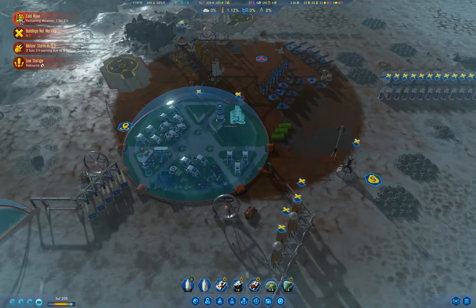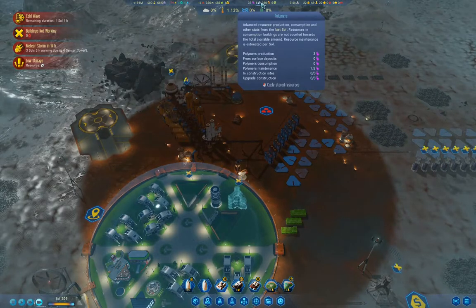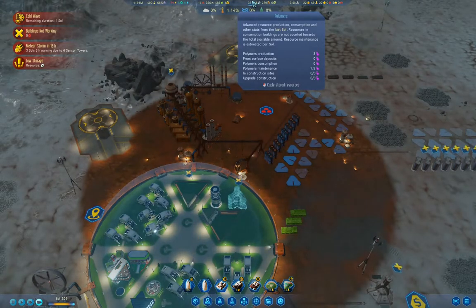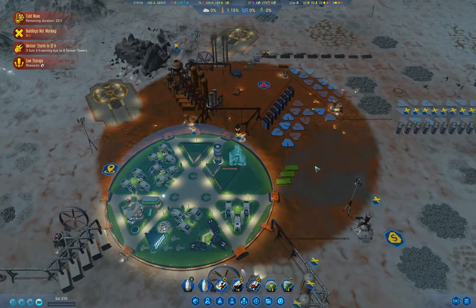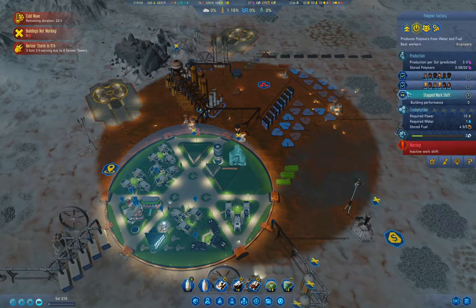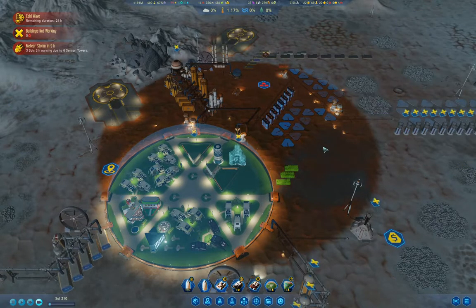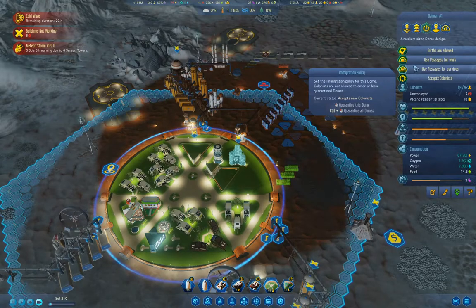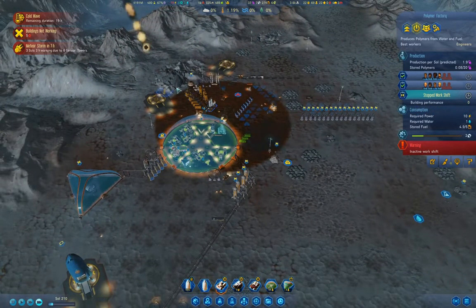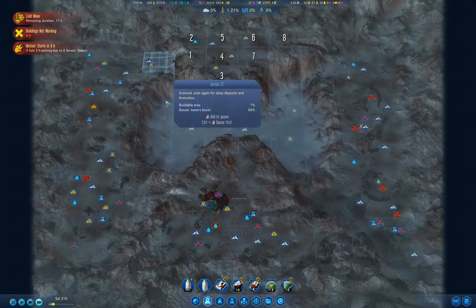We're producing twice as many polymers as we need, roughly. I could get research going — that'd be good. More colonists working indoors would be better. I'm going to drop the number of colonists working in the polymer factory. Meteor storm's operating and it's right on top of us — actually no, it's not operating yet, that was just a random one. Meteor storm in five hours.